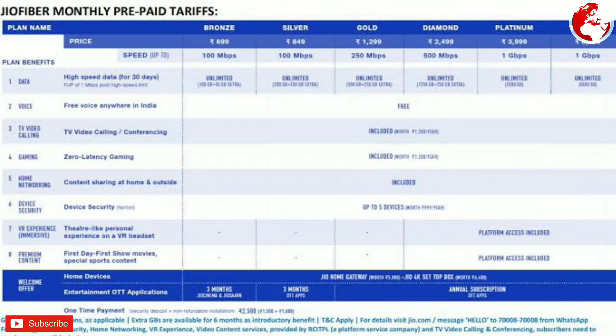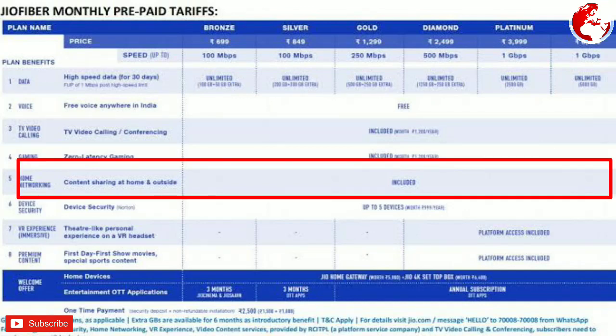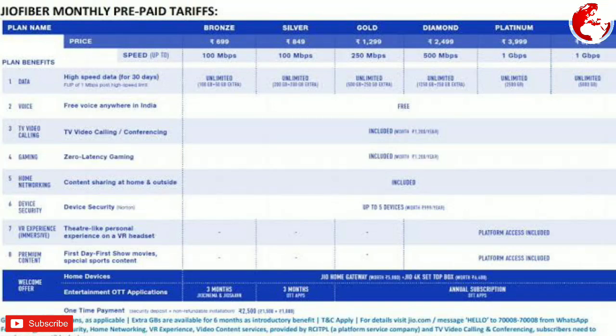For content sharing at home and outside, you can use the fiber plan. On your phone, you can use a SIM card, so you can use your data and plan. This applies to the base Bronze plan all the way up to the Titanium plan, which is free.